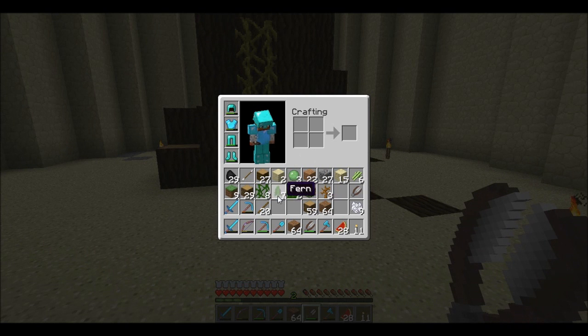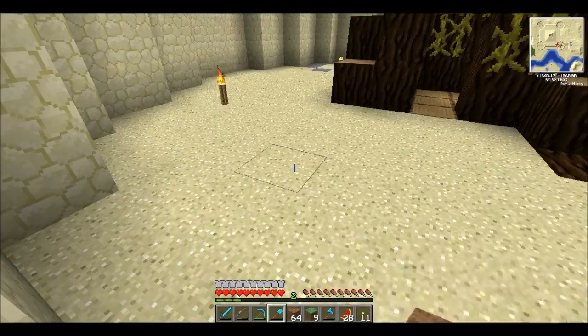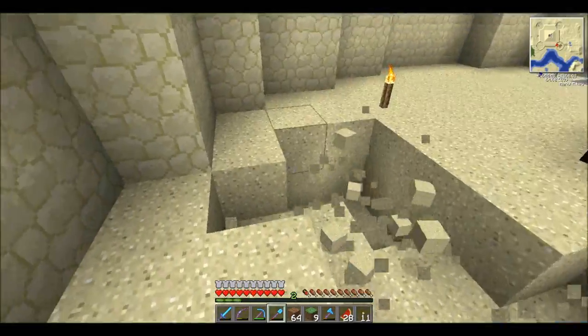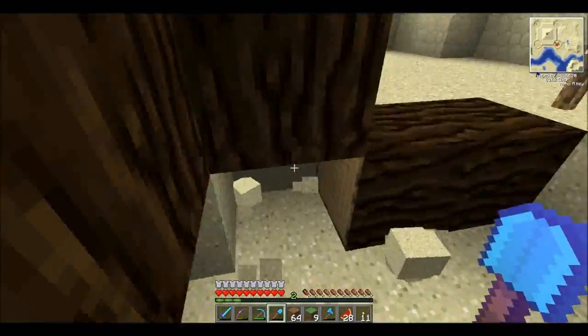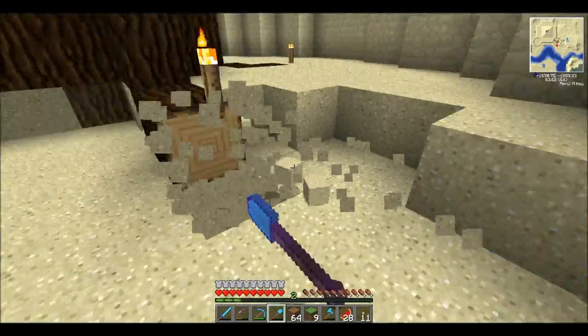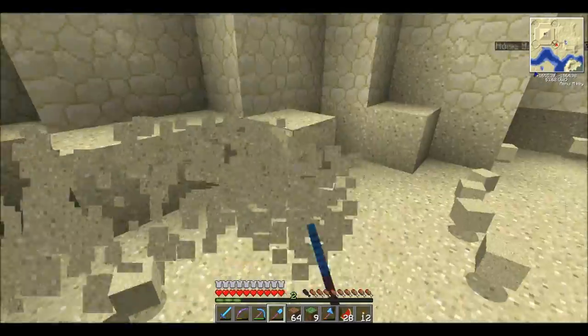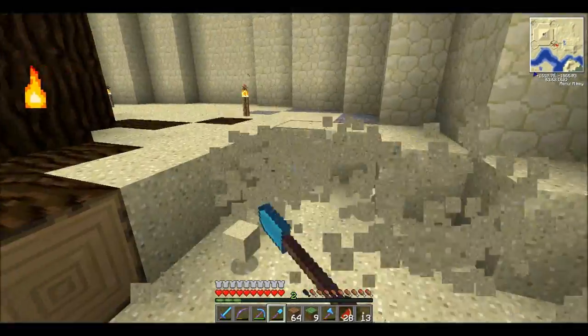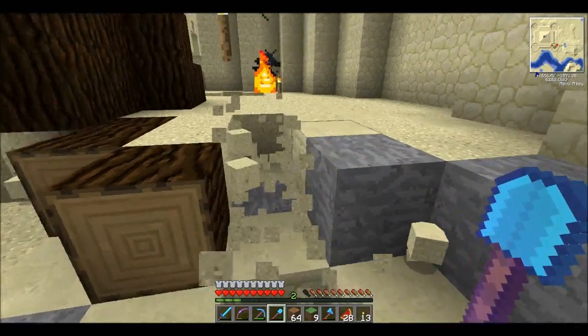We've got some plants like ferns — I don't think you can get them with bone meal, they're from jungles. We've got a load of bone meal, a few bits of grass, and a load of dirt. Now for the fun part — this shovel just destroys sand. I'm going to get all this sand out from under the tree just in case I change the design later. I've just got an awesome Efficiency pick that just plows through anything.